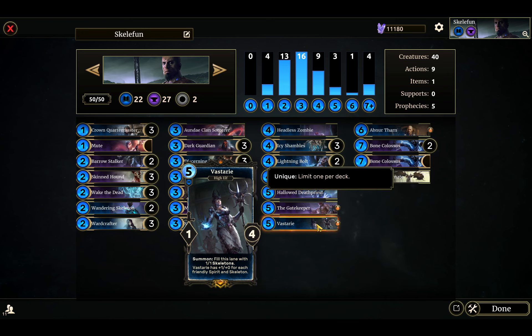Vastri is really great if you can follow her up with a Skeleton Champion or a Bone Colossus to give all those Skeletons she generates a buff — and also she gets buffs for the more Skeletons you have.